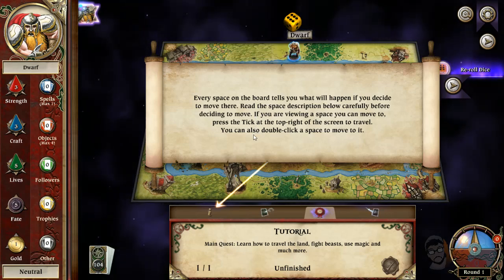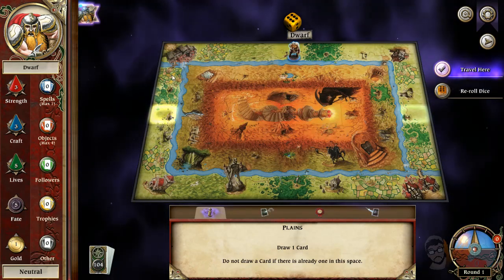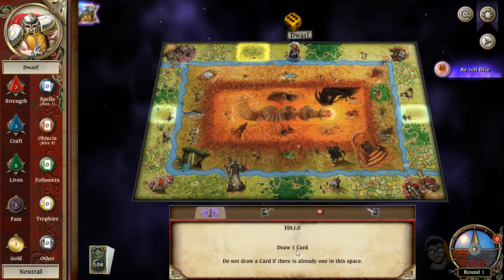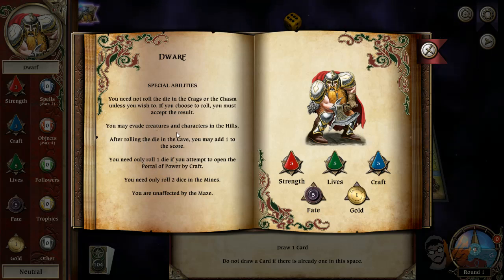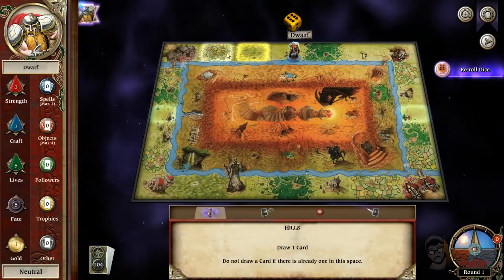Okay — roll the dice. Nice, a six! So we get to choose where to go — one, two, three, four, five spaces. Every space tells you what to do; if you decide to move there, read the space description carefully. So planes means draw one card. I'll show you all of them leading up to this. This is just the hills — one random card. We avoid creatures in the hills as a dwarf, but if you kill a creature you get experience. This is the fields. This is a city.